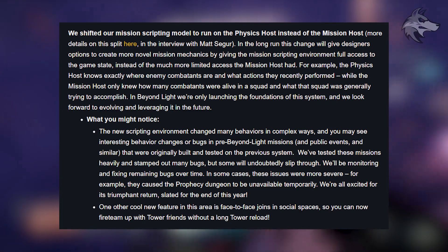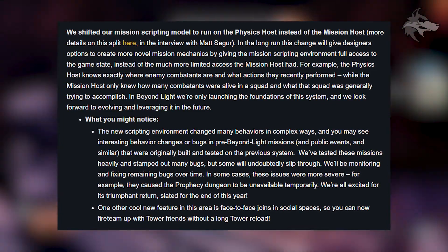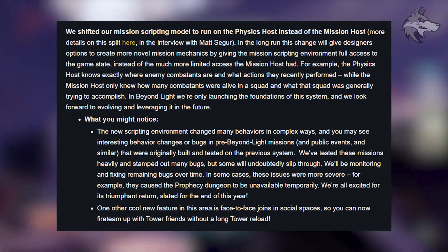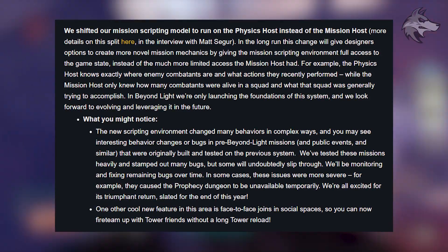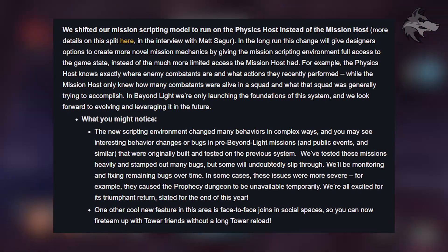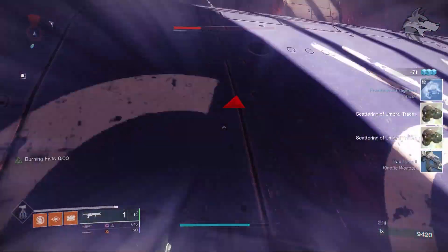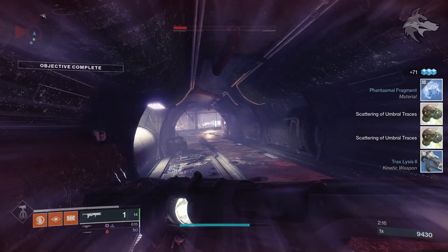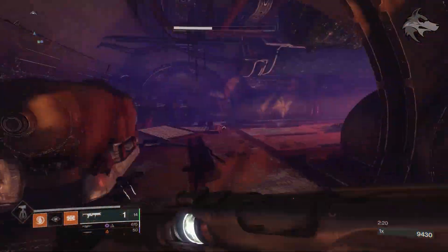In some cases these issues were more severe. For example, it caused the Prophecy dungeon to be unavailable temporarily, and its triumphant return is slated for the end of this year. So we now get a bit more info as to why exactly it's going away — it is because of a technical change behind the scenes. But one other cool feature will be face-to-face joins in social spaces, so you can fireteam up with tower friends without a long tower reload.